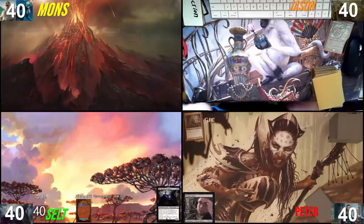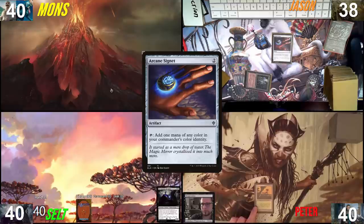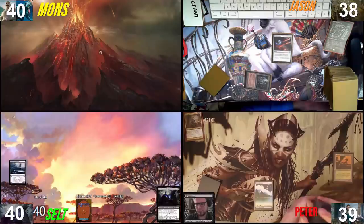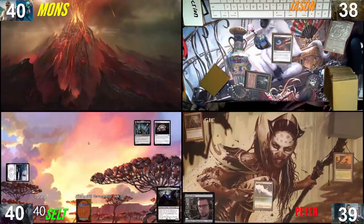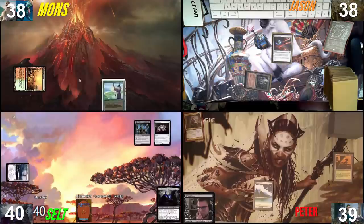Good luck everybody. I'll draw a card, play Ancient Tomb for two damage, play Arcane Signet, then fetch a Tropical Island and pass. Drawing a card, going Snow-Covered Swamp into Jeweled Lotus — wow, let that sink in. I'll tap the swamp; at the beginning of my upkeep I can pay three, tap it, exile a creature card from my graveyard, and draw a card.